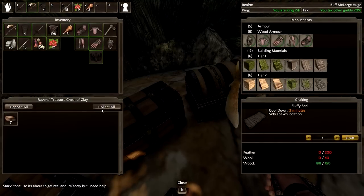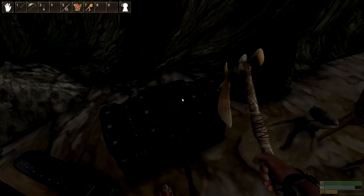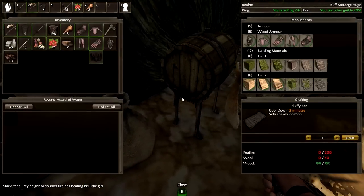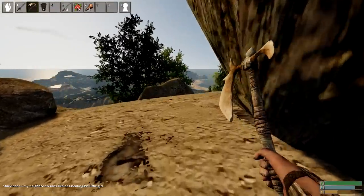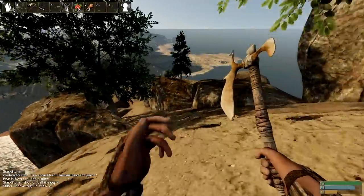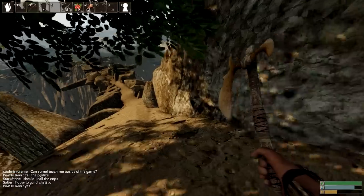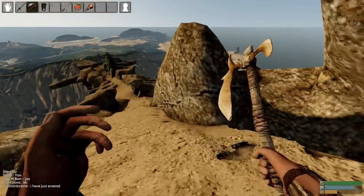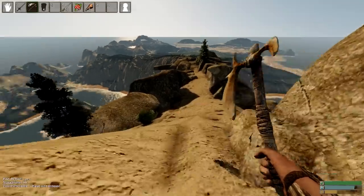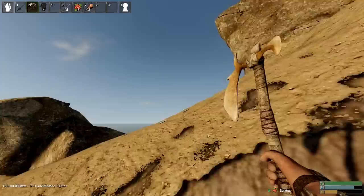Can you change what the crafting benches do or do we need a bunch of them? You can upgrade it but it changes what it does. We could build multiple crafting benches that do different things. We might get a more advanced forge if we upgrade first anyway. We can upgrade this one to a tannery — it takes 90 wood and 55 flax.